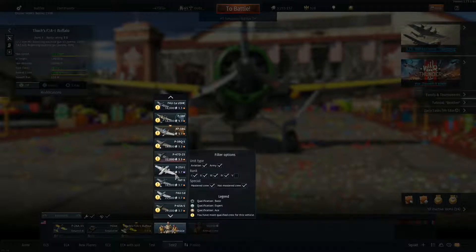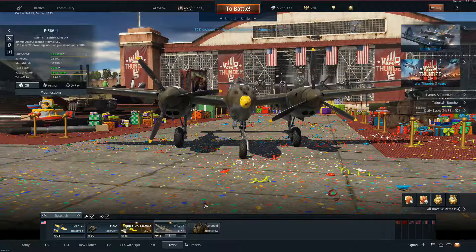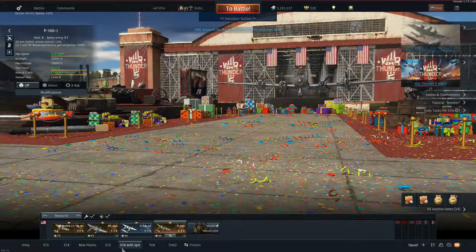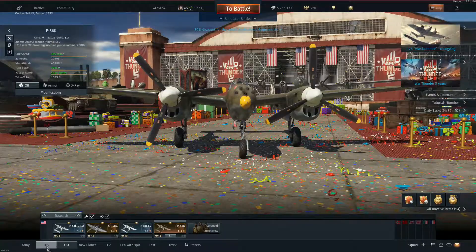As you can see from the pop-ups, I'm getting a lot of crews or planes that I purchased but have no crews assigned. So now this is my Test 2. That would be Test 1, Test 2, EC4, EC2, the new planes, EC4, EC3.